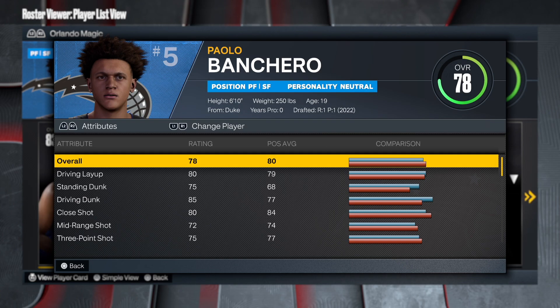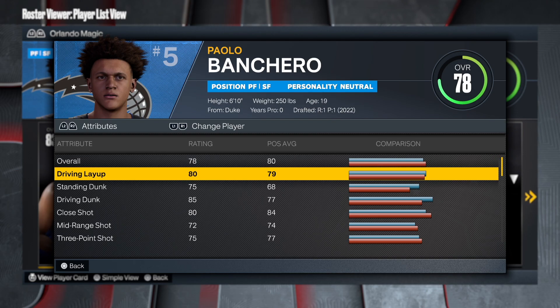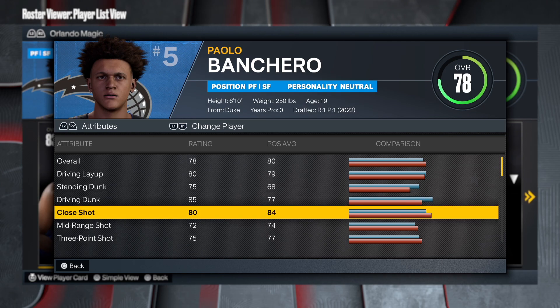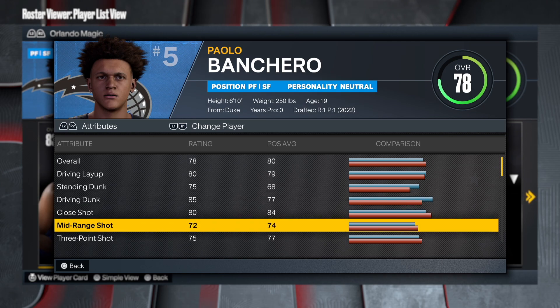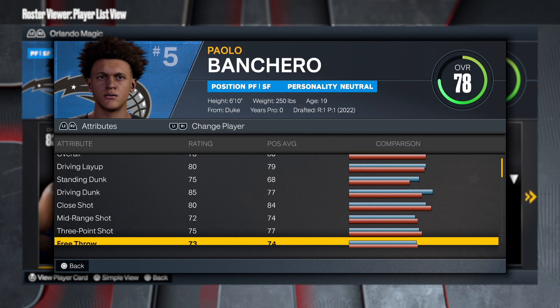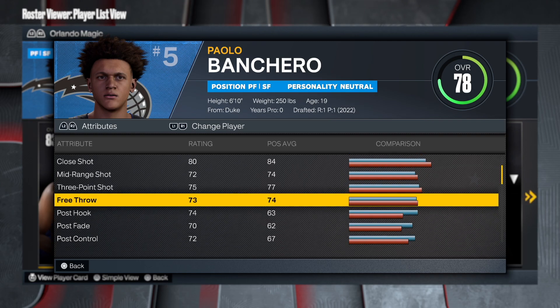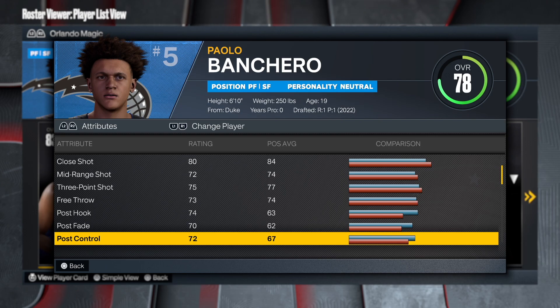First things first, as you can see, 6'10", 250 pounds. The overall was a 78. I believe by next year he'll be in the 80s, no doubt about it. So that 80 driving layup, standing dunk at 75 — that's solid — with the driving dunk of 85 and the 80 close shot, that's really, really good. And then you got the mid-range shot 72 with the three-point shot of 75. You can't go wrong with that. At least you're going to be able to knock down the open ones, which is all you should be looking to shoot anyway. The free throw is good at a 73.